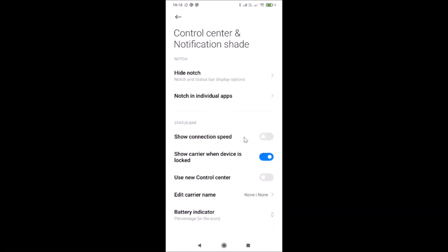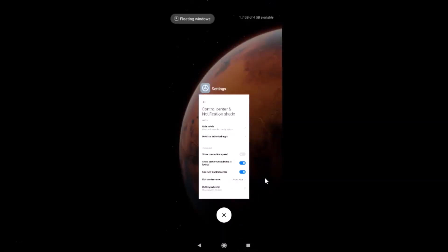After that, go to the Status Bar section. Here you'll see the option Use New Control Center — currently the toggle is disabled. Tap on the toggle and move the slider to the right to enable it. You can see it's now enabled. You can then close the Settings app.